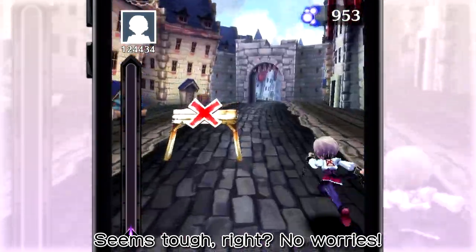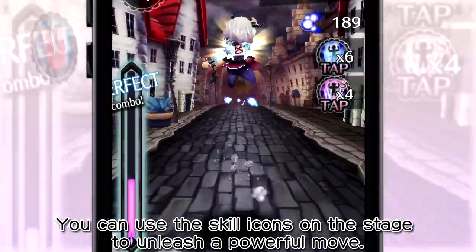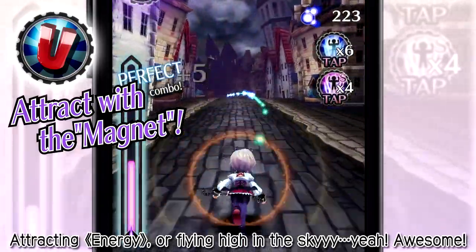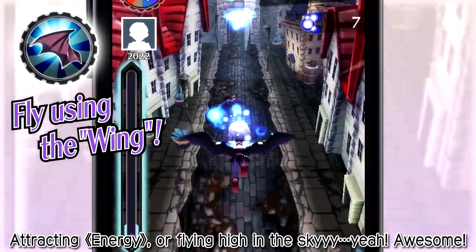Seems tough, right? No worries! You can use the skill icons on the stage to unleash a powerful move! Attracting energy or flying high in the sky! Yeah! Awesome!